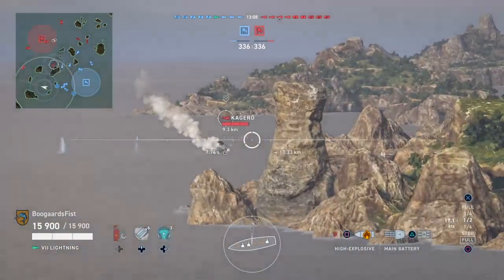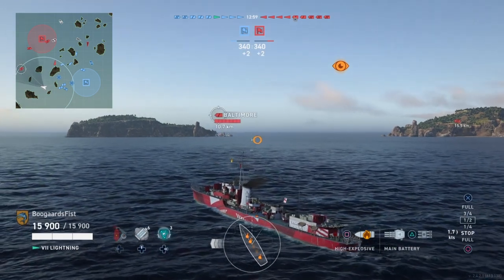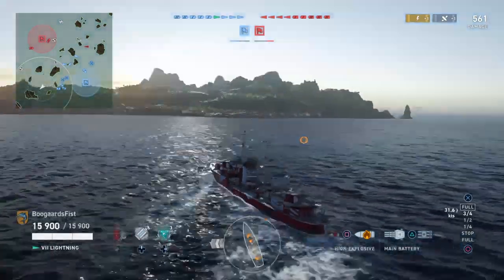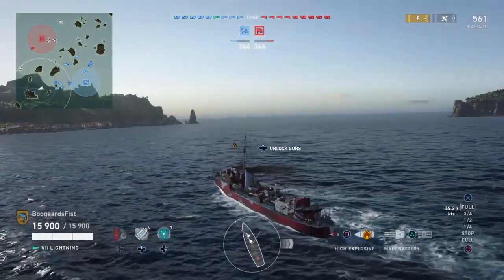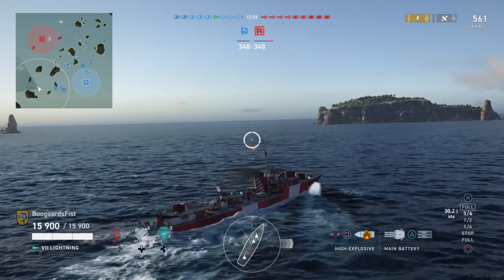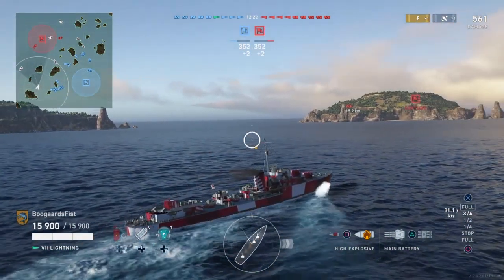Currently we have the American light cruisers - I got the Dallas, didn't get the Helena. Helena is going to be immediately available for unlock, same with Dallas, same with Cleveland at tier 7. Cleveland looks like a pretty solid ship from the research I've done on the PC version. It's kind of a glass cannon - if you're getting shot a lot you'll be dead, but if you're not getting shot and doing a lot of shooting you'll be dealing some damage.